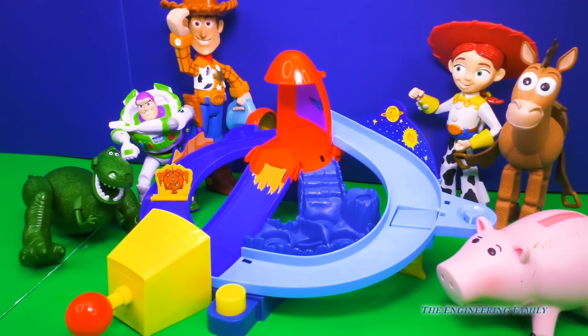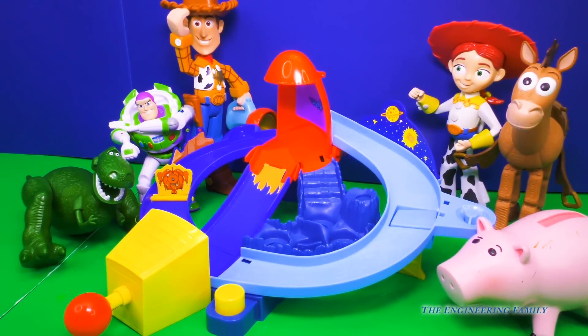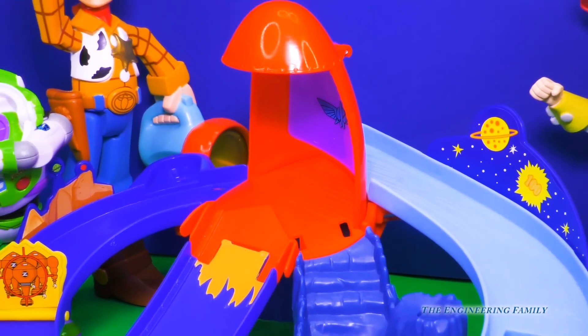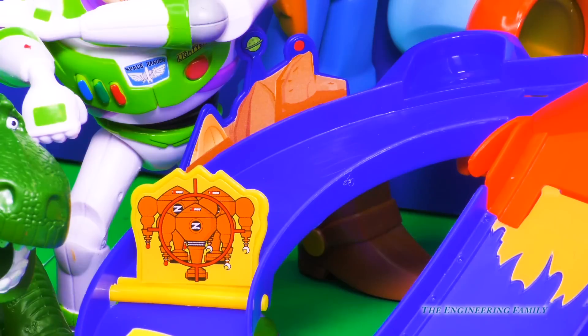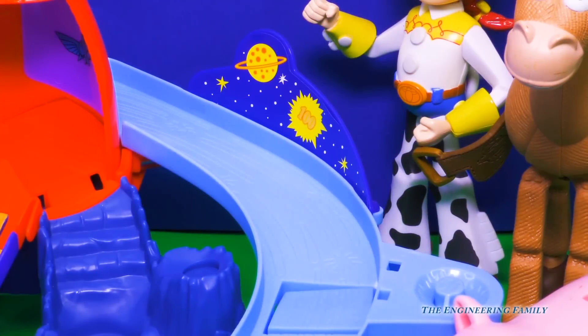Here we have the launch site where we'll launch and blast our Zingums through the rocket. And once they get to the rocket, there are different ways they can go. Buzz may have to crash and roll through the Emperor's reserve box, or jump through the asteroid field, or soar on down the slide to infinity and beyond.